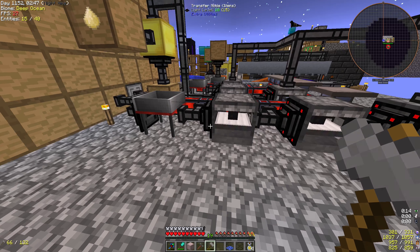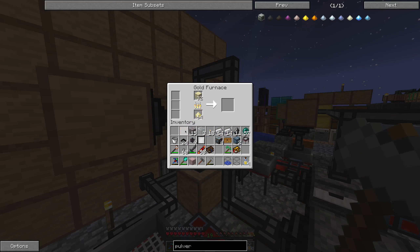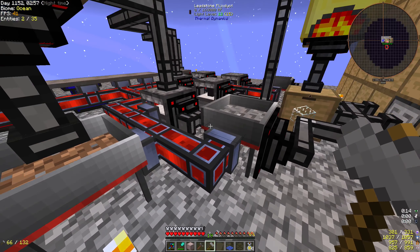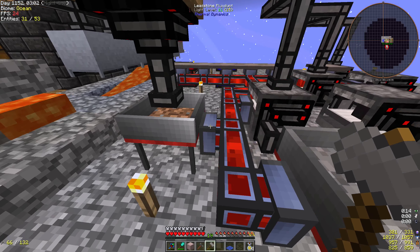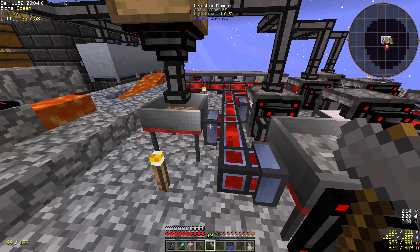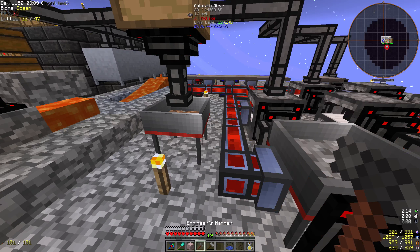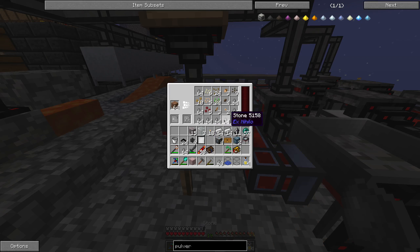I'm going to take off this band of magnetization because it was pulling items from the mob farm out. We're going to have to fix that. I believe there's a flower we can make that cancels the effect, so we can just place one of those flowers right by the farm. That's true — there's something like that in Botania.